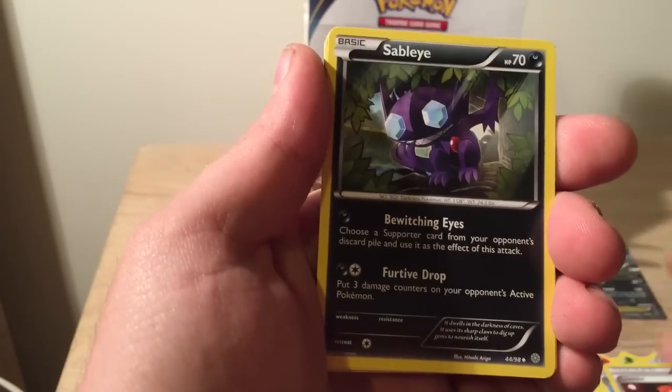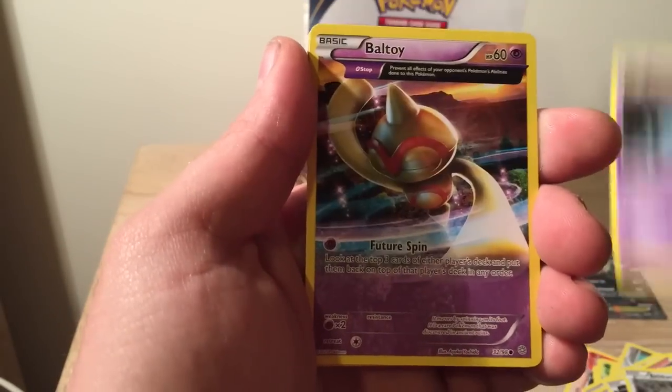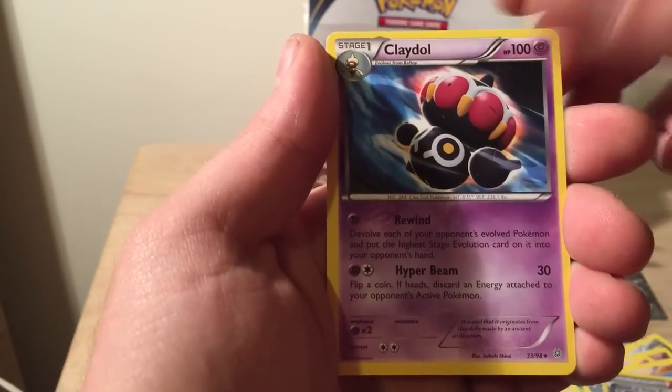Vaporeon, Lairon, Sableye, Beldum, Unknown, Baltoy, Cotney, Quagsire, Forest of the Giant Plants, and a Claydol.